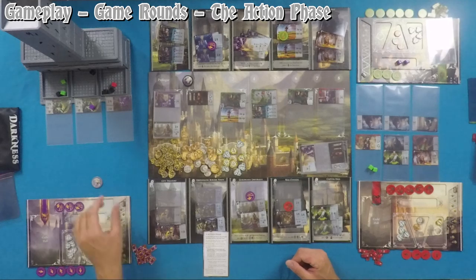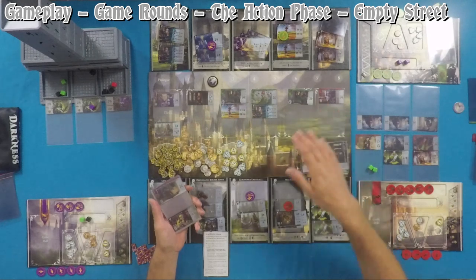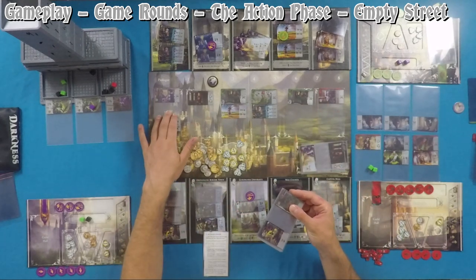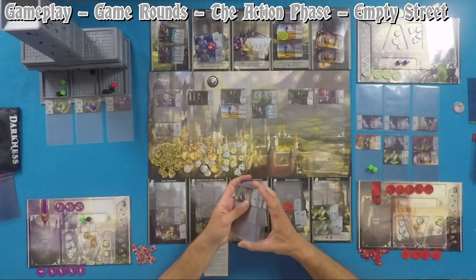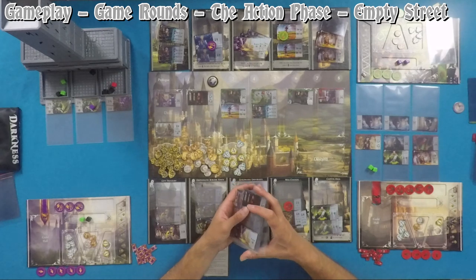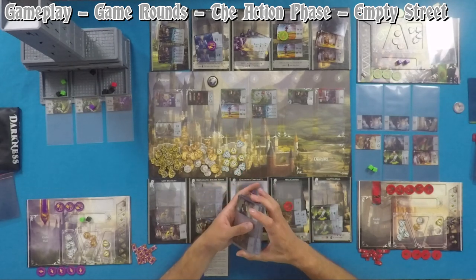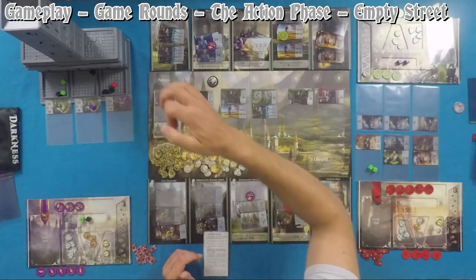If you run out of cards in the street — meaning six cards are available but there's no deck under the sixth card — shuffle the discard pile to make a new deck. Players can do this immediately when the deck runs out or wait until the end of their turn for strategic reasons depending on which city tiles you're playing. Return the shuffled deck to below the sixth card in the street.